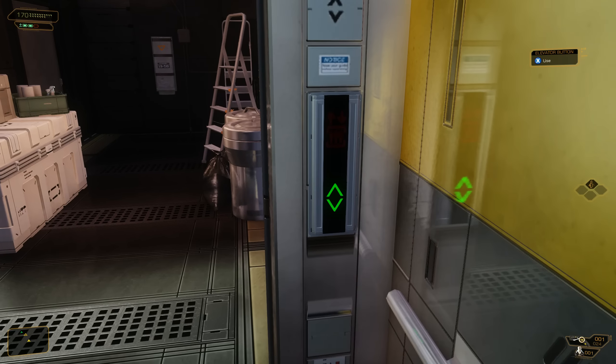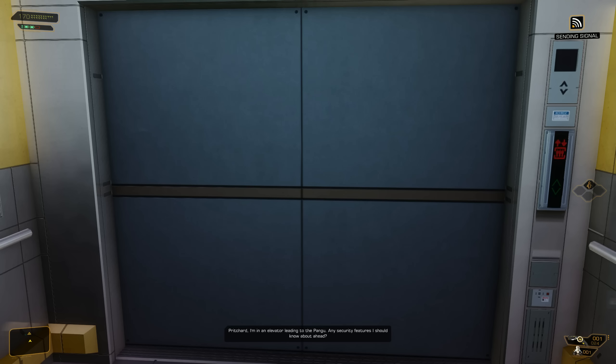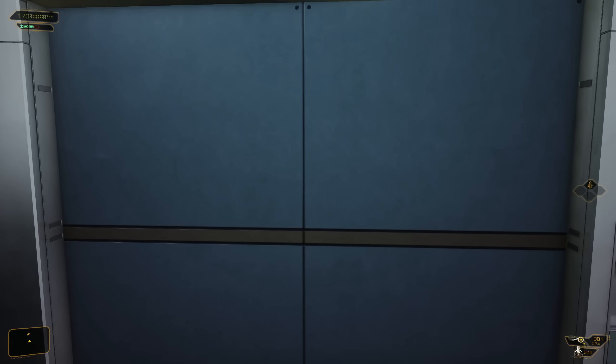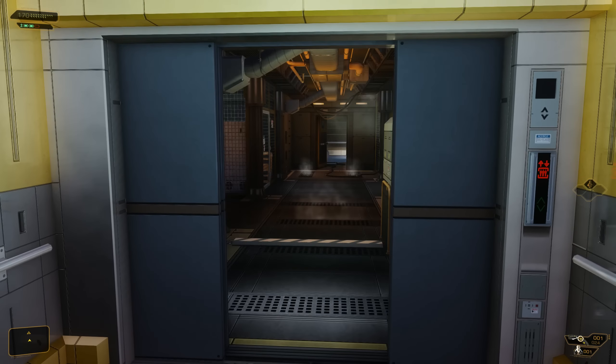Richard, I'm in an elevator leading to the Pangu — any security features I should know about ahead? Nothing too taxing — I suspect the Pangu is used mostly for maintenance and storage. Look for a second elevator once you're there, it'll carry you straight into the tower. So this is still technically a part of this area — we're not to the next section just yet, but there are no guards up here. We do have to worry now — there's an augmentation that allows you to walk on electrified surfaces, but you actually don't have to worry about it.